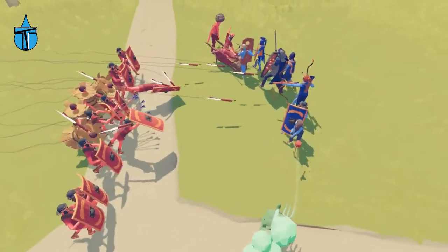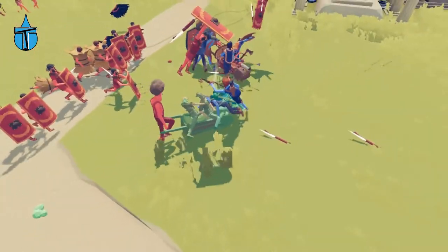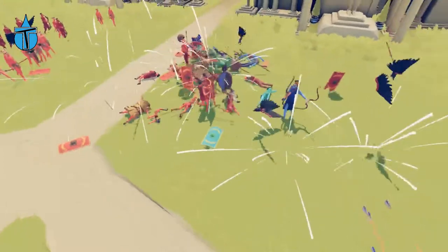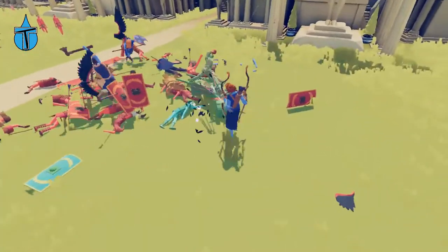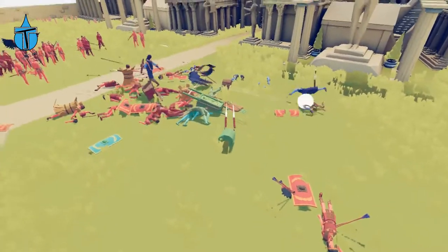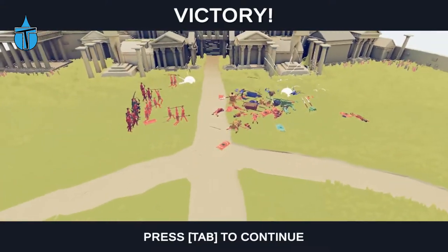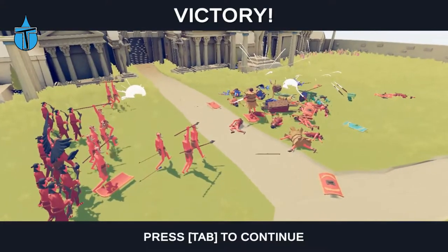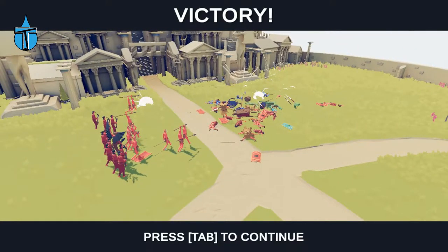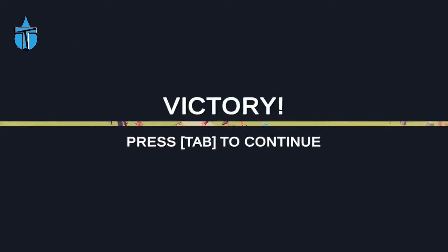It looks like my plan might be working, but they actually all missed Artemis, which isn't good. However, the wheelbarrow came in and took Artemis down. Really simple victory — I thought it was going to be quite hard because of Artemis, but one of the units was able to wipe her out soon enough to stop her damaging too many of our units.